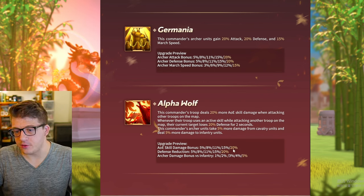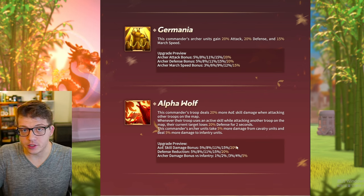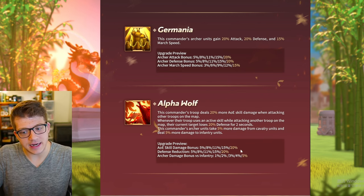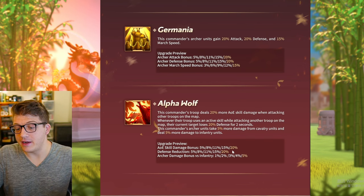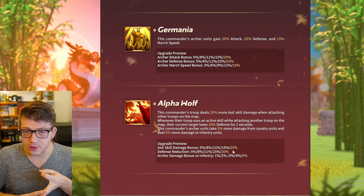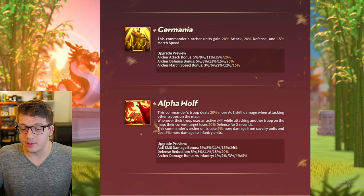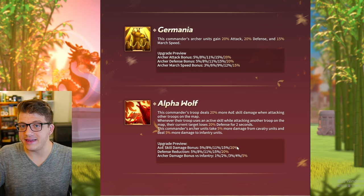If he's only getting a bonus to AOE damage, that means if you pair him with Boudicca Prime, this is not going to boost Boudicca Prime's skill damage. If you pair him with Tamiris, this is not going to boost Tamiris's skill damage. To get the benefit of this, you want to pair him with YSG or Nebu — those are great options. Pairing him with Henry, Henry's not going to get a bonus to his skill damage either. Very niche.